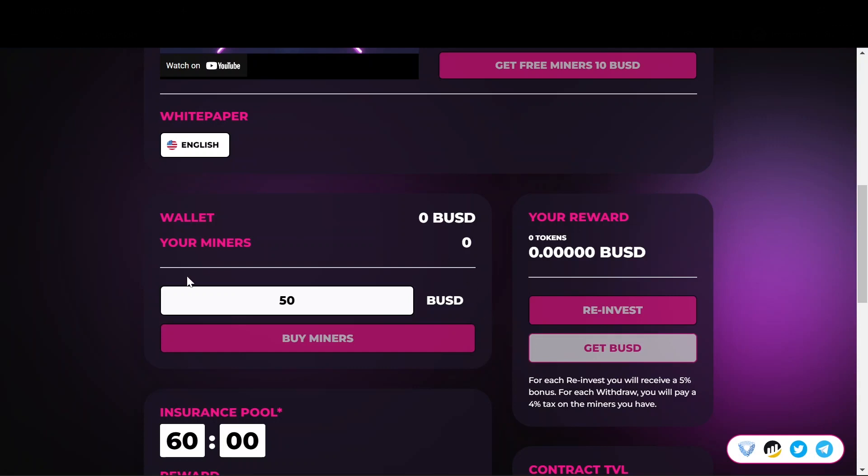Now this is where you're going to invest your BUSD. So let's say for example you want to invest $100 — you're going to put 100 in here and click buy miners, and then it's going to show you over here how many miners you earned from your investment. Depending on how many miners you have, you are going to earn so much BUSD and your rewards are going to show up here.